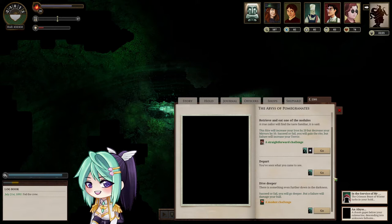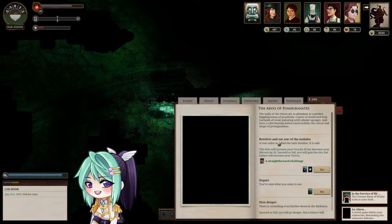There's a few things we could do here: retrieve and eat one of the nodules, depart, or dive deeper. At 66%, let's not dive deeper yet. Let's retrieve and eat one of the nodules. A true sailor will find the taste familiar, it is said. This will increase your Iron by 20, but decrease your Mirrors by 10. Successful failure will gain the ride, but failure will increase your terror.